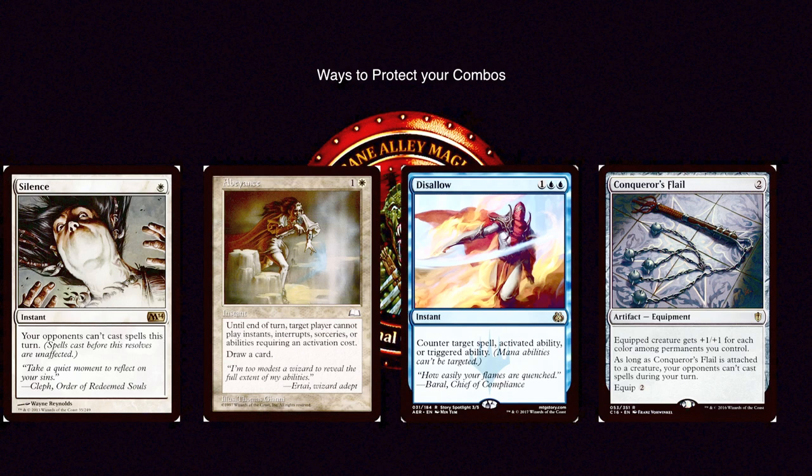A straight counterspell is also a fine way to stop your opponents. Disallow is one of the best counterspells — one and two blue for an instant, counter target spell, activated ability, or triggered ability — so it stops those activated abilities too. Finally, there's Conqueror's Flail, two mana for an artifact equipment. The equipped creature gets +1/+1 for each color among permanents you control, and most importantly, as long as Conqueror's Flail is attached to a creature, your opponents can't cast spells during your turn — basically a constant Silence on your turn. You could also give your combo pieces indestructible, depending on what your combo is.